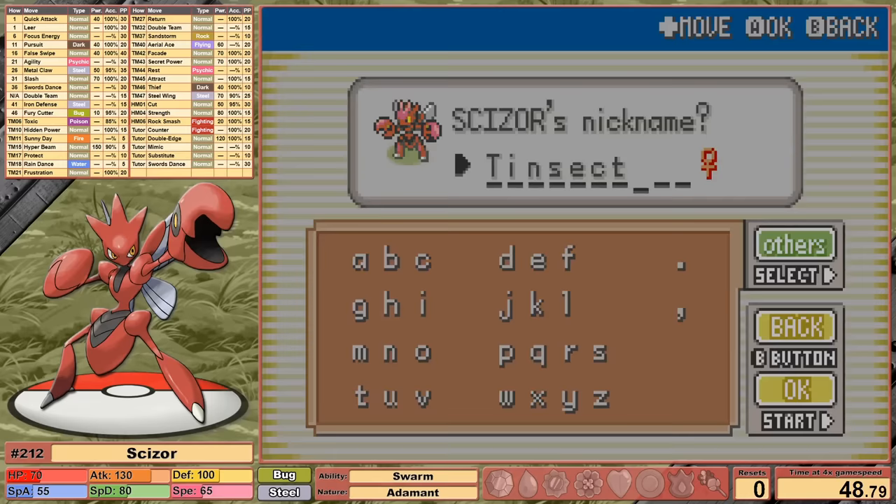The ability to set up continues paying dividends against Bruno. I set up a single SD as Onix hits Earthquake for around an eighth. After a misclick on Return, I use Metal Claw to deal with both Onix and then Aerial Ace to handle his remaining team. Our moveset hasn't changed at all since learning Swords Dance — still carrying Metal Claw, Aerial Ace, Return, and Swords Dance. Bruno falls, but there are much greater challenges ahead.